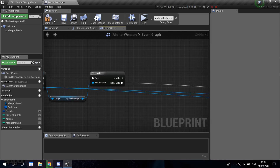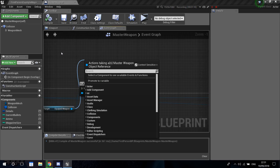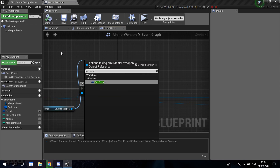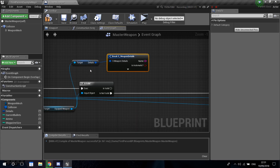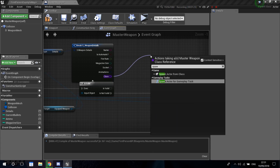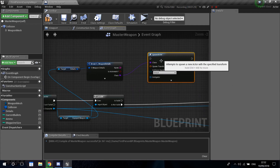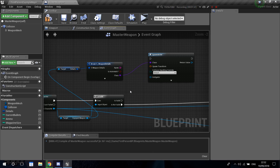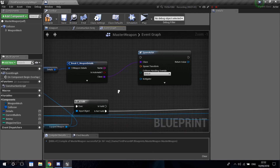But if it is valid and we currently have a weapon, we're going to get the equipped weapon, get its details, break them, and get its class. From the class I'm going to drag and spawn an actor from class. What I want to do is: if we have an equipped weapon, I want to spawn an instance of it so we can drop it, and then destroy the one we have equipped. It will look like we dropped the weapon, but we're actually creating a new instance and dropping that into the ground.